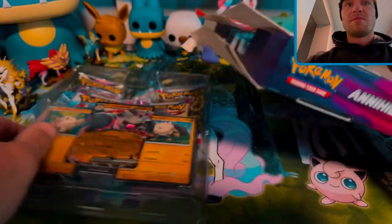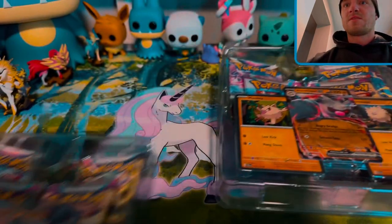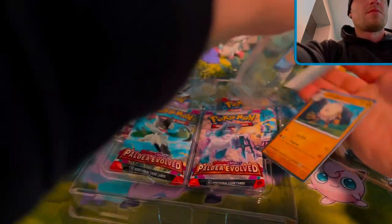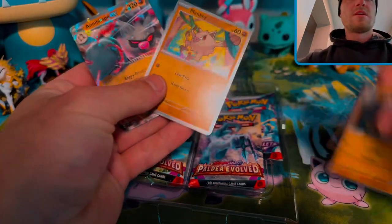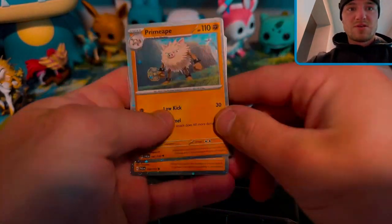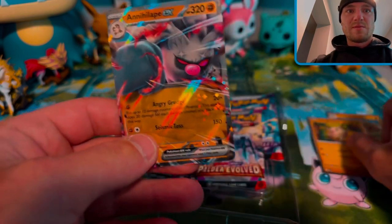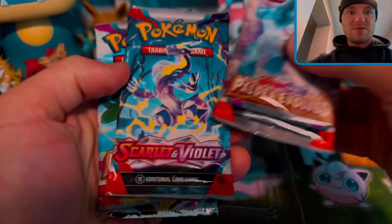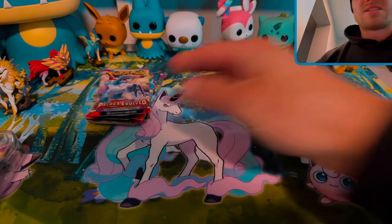I cracked them open a little bit — take that out right there. Set that off to the side, we'll open this bad boy up right here. Code card! And here's the promos: Primeape with the crazy galaxy border, Mankey with the galaxy border — no swirl in there — and then the Annihilape EX, I guess it's just a reprint. Let's see what packs we get: Paldea Evolved, Scarlet and Violet Paldea Evolved, and a Lost Origin — that's not bad at all.